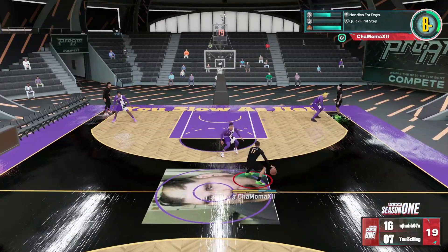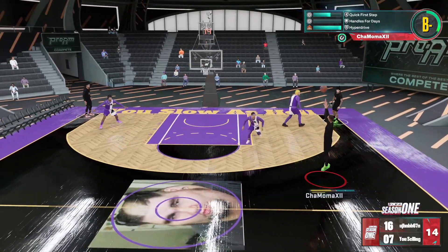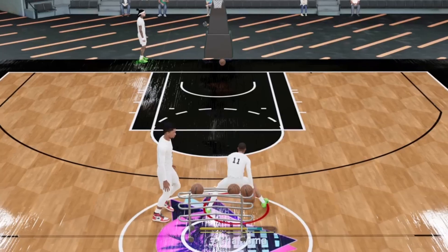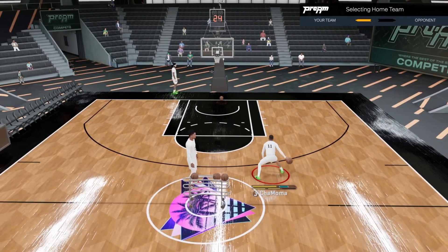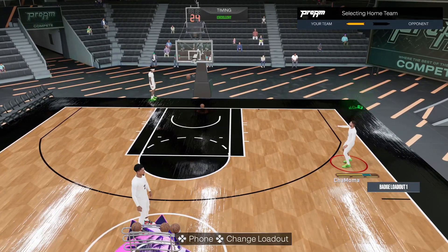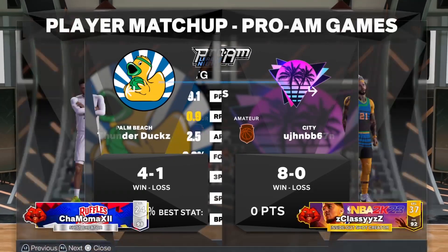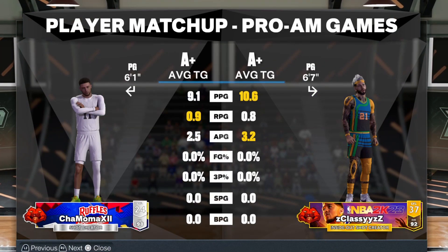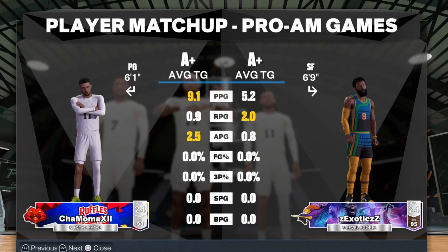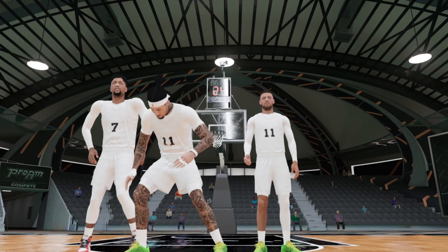Today I'm going to give you some dribble moves for tall builds and short builds. If you're someone that's going to end up ISOing, these are going to be some great SIGs. We might hop in a 3v3 pro-am game just to mess around and get some clips, to show y'all what these SIGs can really do. These dribble moves I'm about to display are for builds that can literally dribble with any dribble move under 6'5" with a 92 ball control. The team we're going against has a 6'7", a 6'8", and a 6'9" — that's the normal lineup you see.